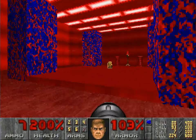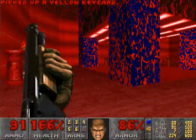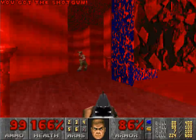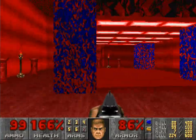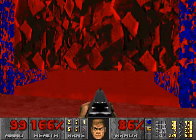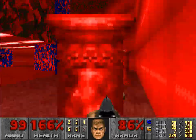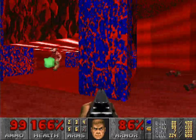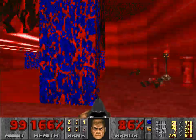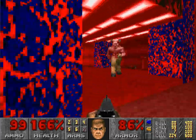You're fighting another baron of hell, and there's another crushing ceiling with this lovely blue and red texture that my friend JP says no one in their right mind would get away with making — it's not representative of anything at all, it's just this weird abstract blob. But because of that, it's one of my favorite textures in the game, even though it doesn't get used very much. It's used in hell settings and stuff.